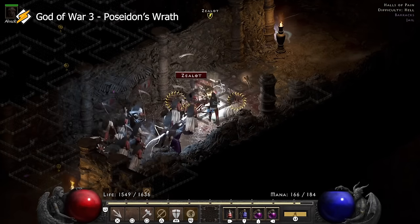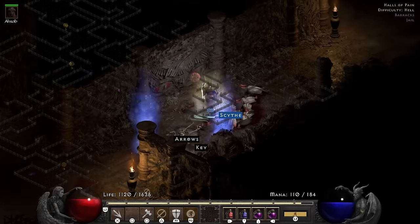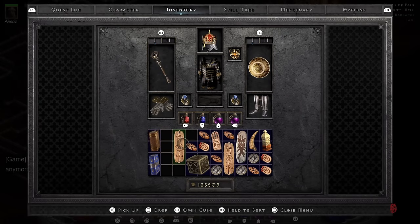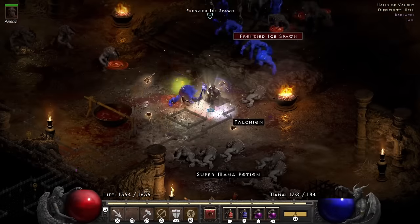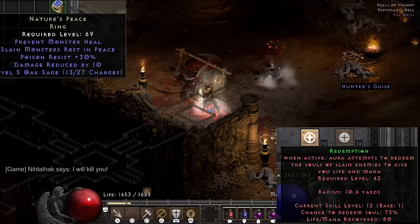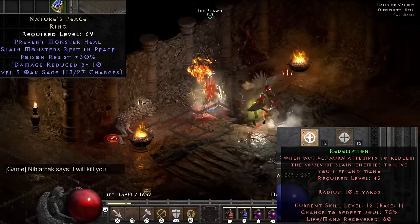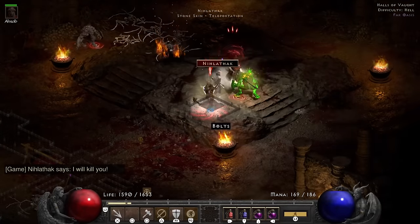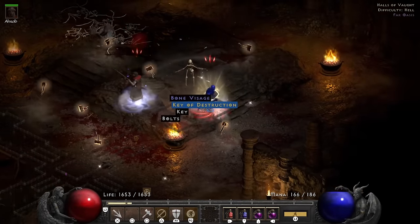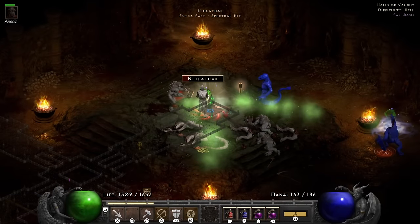I head into the Halls of Pain and end up finding a Grand Charm — it's a Poison and Bone skill, so that makes me very happy. I always like finding skillers. With that, I head towards Nilthlak, who just Corpse Explosions me anyway. I have the Redemption aura and Nature's Peace and I'm still getting Corpse Explosion, which feels not great. Corpse Explosion really hurts. We're farming keys of destruction as we get our face exploded off a bunch of times.